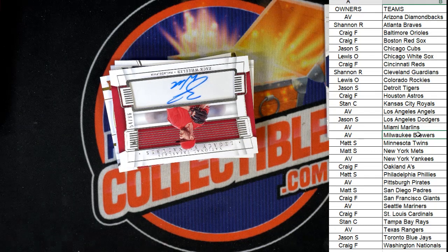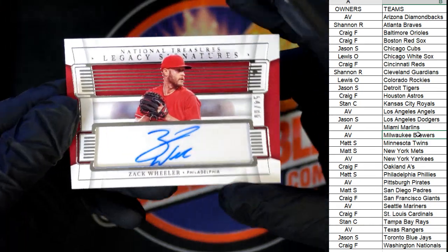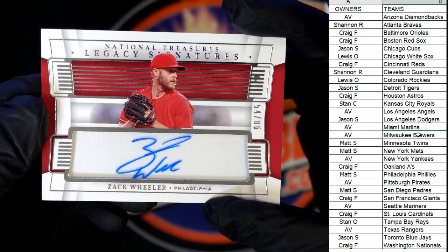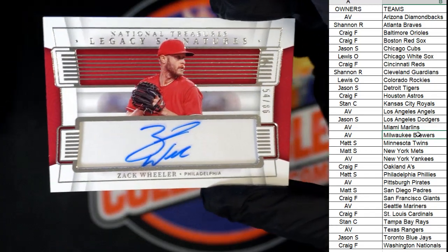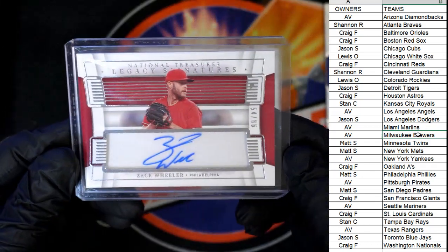Next up, we have a Zach Wheeler, 54 of 86 — Philadelphia Phillies, going out to Matt. Yes Matt, that one's coming out to you. And next up — don't tell me that's a Padres that just got traded. It's all right if it is, but we'll see. Zach Wheeler coming out to you, Matt.